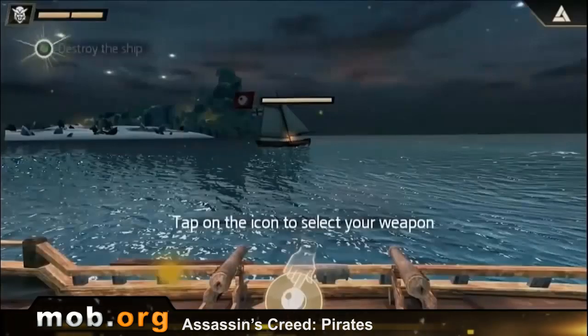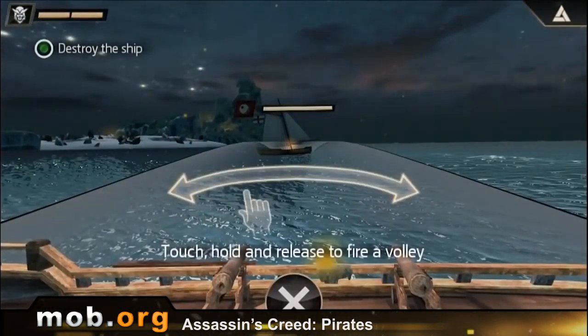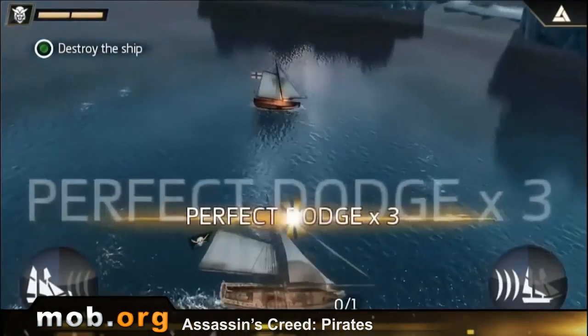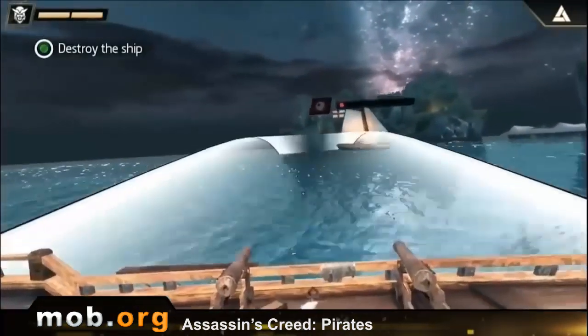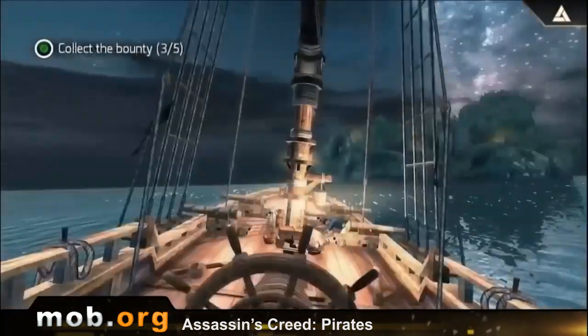Does that sound like Assassin's Creed to you? Well, graphically the game is pretty cool. Just look at the water — this might be the coolest water I have ever seen in a tablet game, and all the rest looks good enough too. Except that when the ship sharply slides off away, the texture of the water passes right through the deck. It's cheap and hackneyed, and it spoils a good impression the graphics give a little.